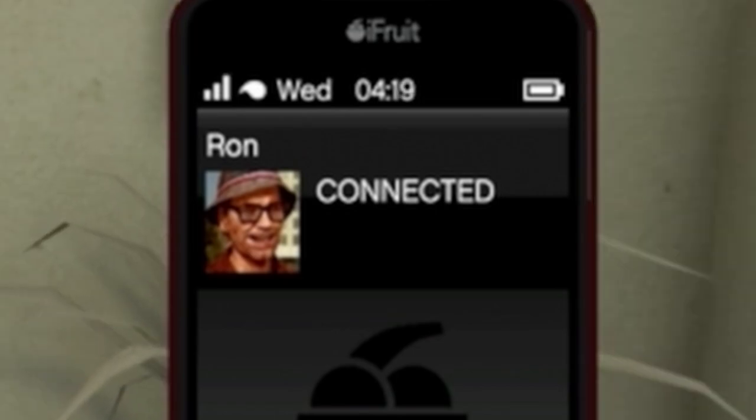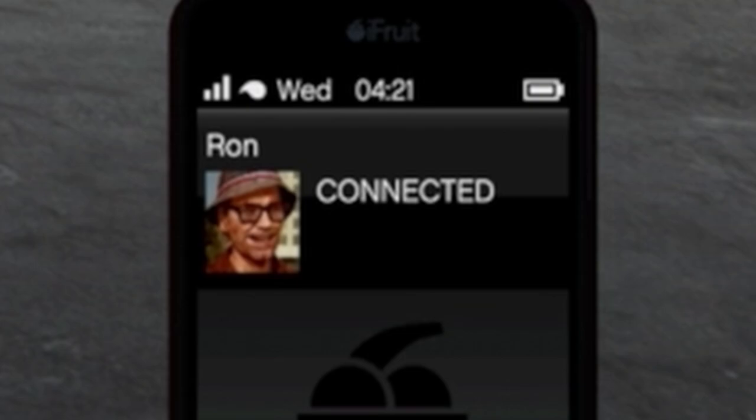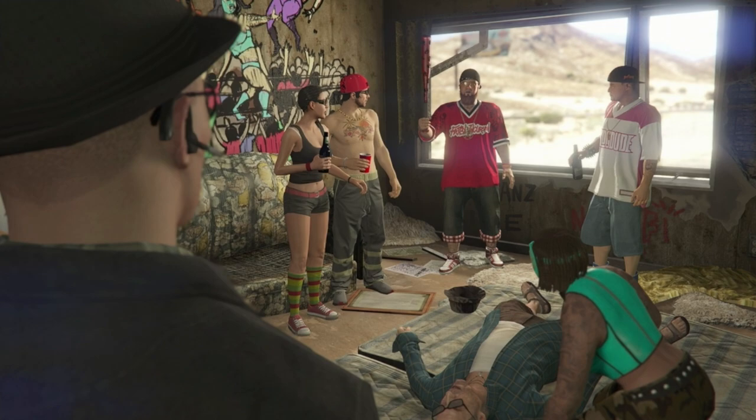In order to get everything underway, you'll first receive a phone call from Ron, asking you to meet him in Sandy Shores. There, you will meet your new best friends.